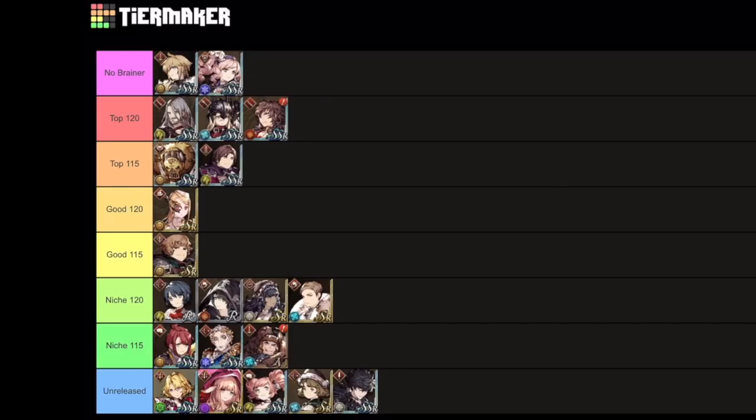In all of my tier list videos, I explain why my tier lists are different from other people's tier lists. I want to get very specific so that it's easier for me to categorize and makes more sense. I always try to say it in the first minute, but still people miss it and ask things like where's Yuna. So in order to prevent those kinds of questions, I said that spiel in the first 10 seconds.